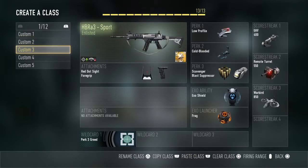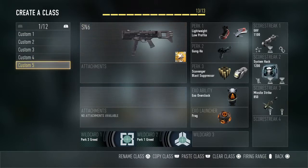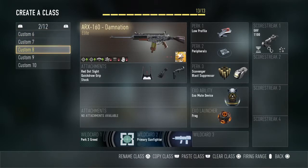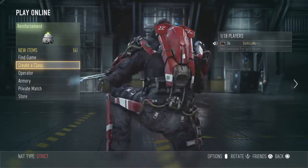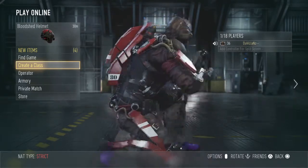My classes include the KF5, HBRa3, SAC3, SN6, MK14, AK12, ARX, ASM1, and an NA45. I just got the NA45 — pretty cool. I also have overkill with the AMR-9. Check out this Red Baron XO suit I got — it looks pretty sick. I put on the red baron goggles and red baron cap just to go along with it.